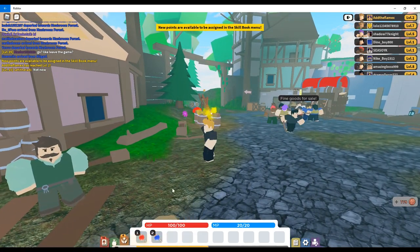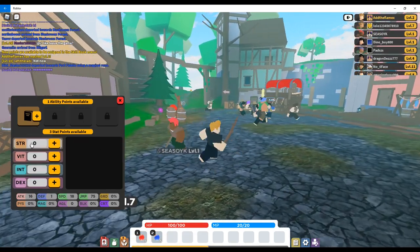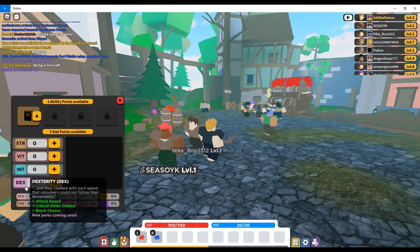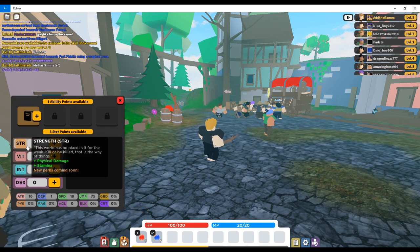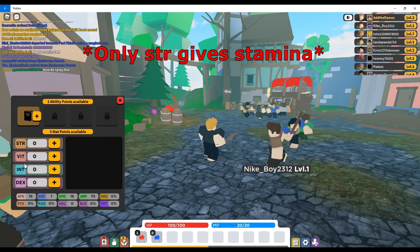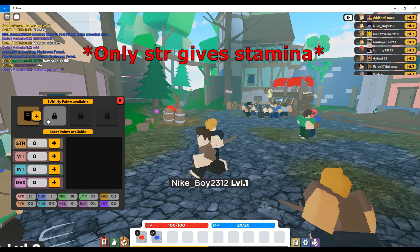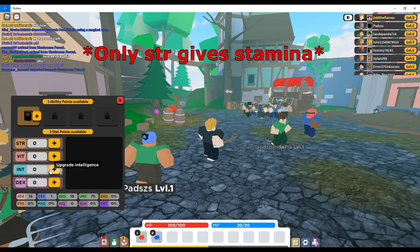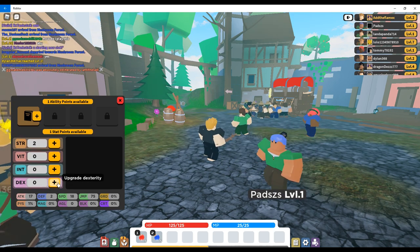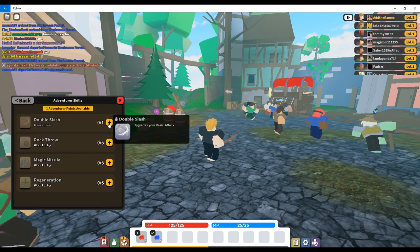Now we are all leveled up. Go to skills and then we can pick either strength, vitality, intelligence, or dexterity. Strength gives you more power and damage, vitality gives you more health, intelligence gives you more intelligence to cast spells, and dexterity gives you more speed, stamina, and agility. I think we'll go two strength and one dexterity. The first ability you should pick is the double flash.